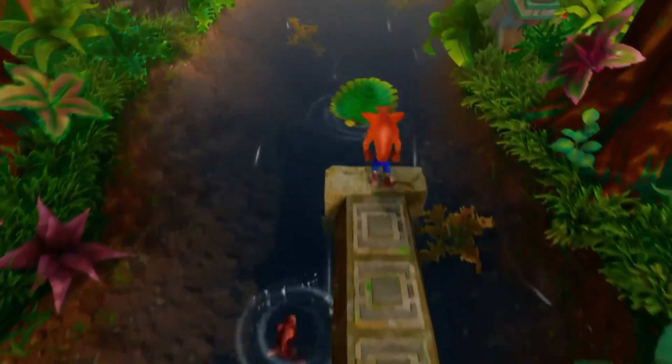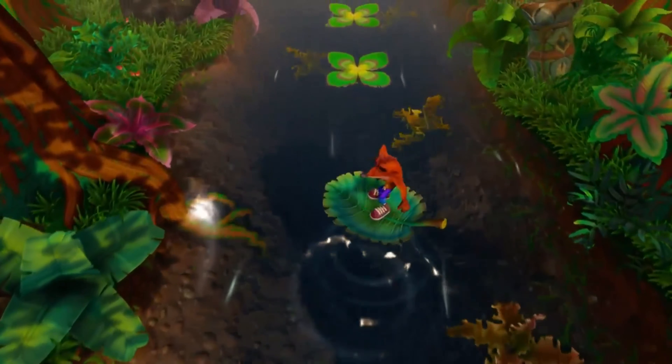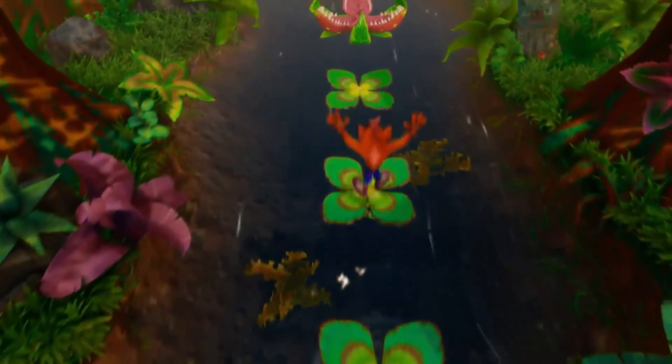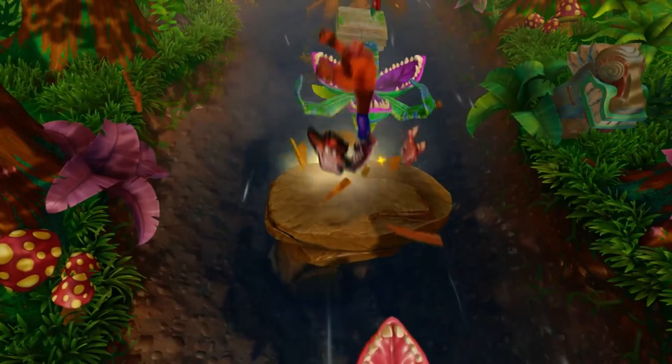In fact, the water tech was developed specifically for this title. This includes new splashes that help the player with tells. For example, you can see the rippling effect just as the lily pads are going to sink, so you know when to jump.